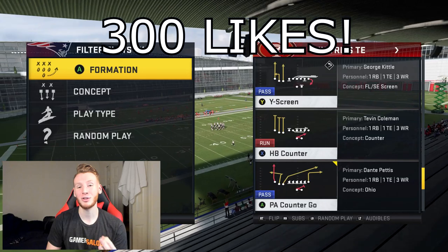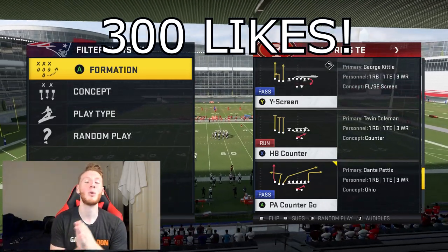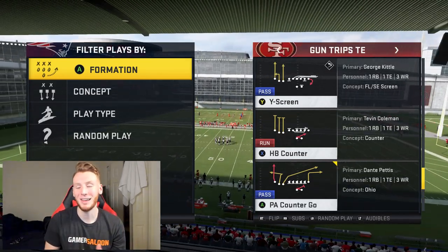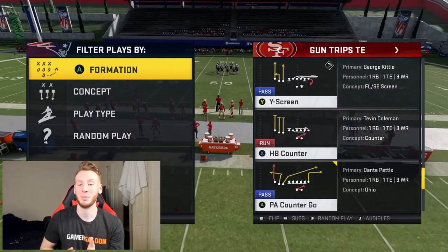And if we get 300 likes on this video, I will drop you guys part two to this Trips Tight End scheme and just add more plays for your toolbox to help annihilate your opponents. But enough plugging — let's get into actually why you guys are here, which is how to dot your opponent out of PA Counter Go.